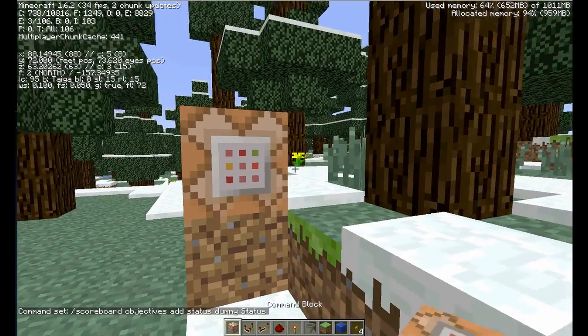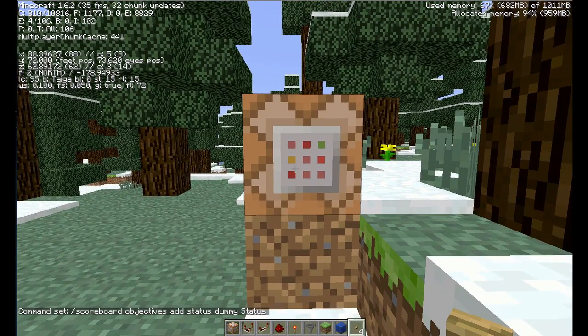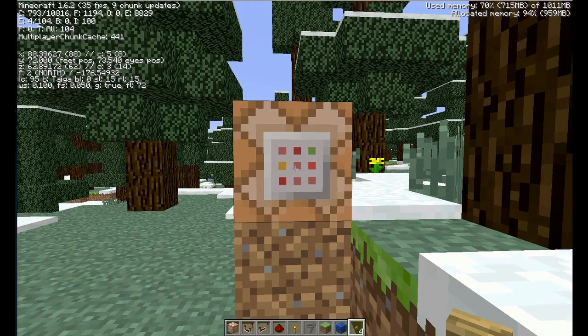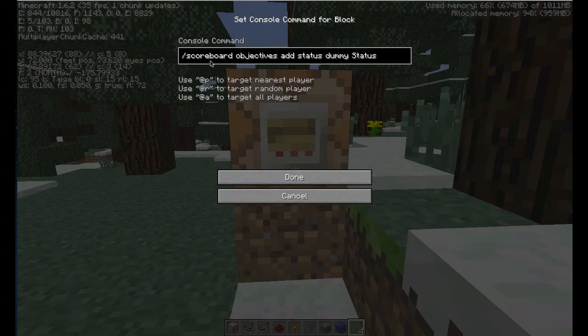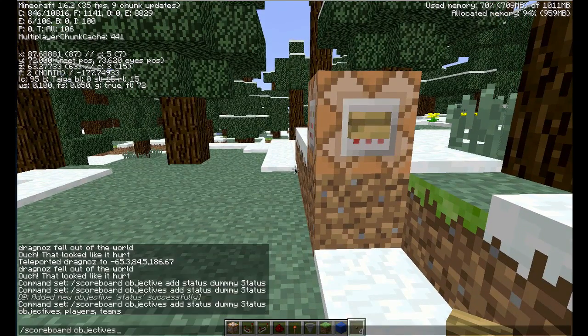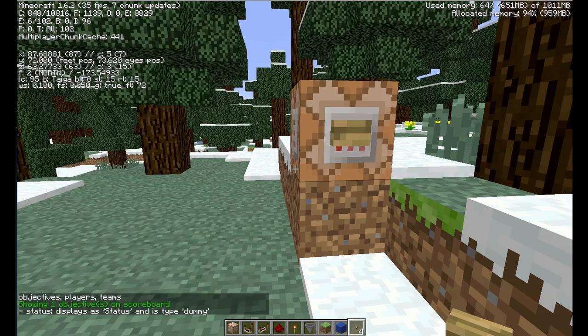Now I'm going to add a button to this command block — you can just type it into the commands at the bottom, I'm just doing this so you can actually reference this and come into the world and see it. I hold down shift and right-click with a button. Now if I right-click the button, nothing happens because I've already added that scoreboard objective before. If I do scoreboard objectives list, you'll see it's already there.